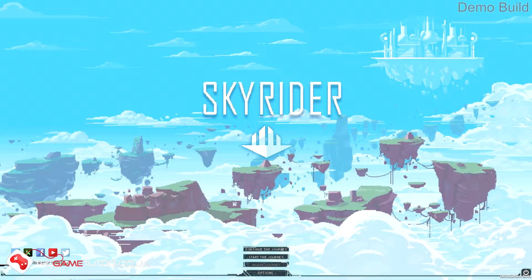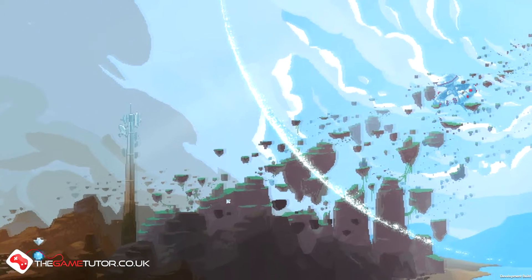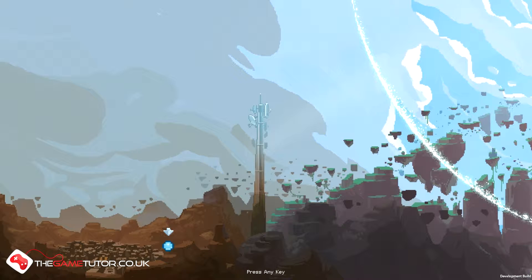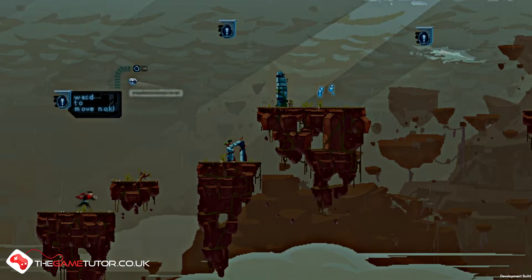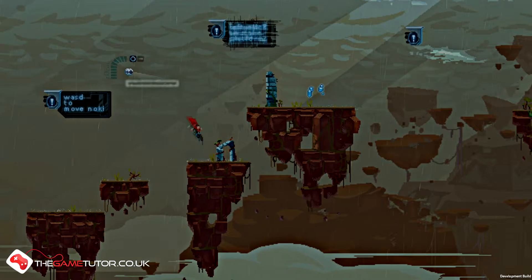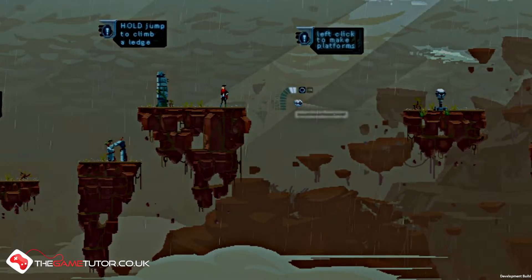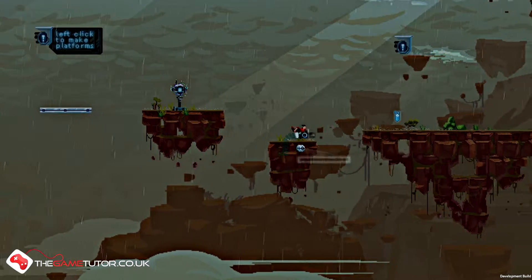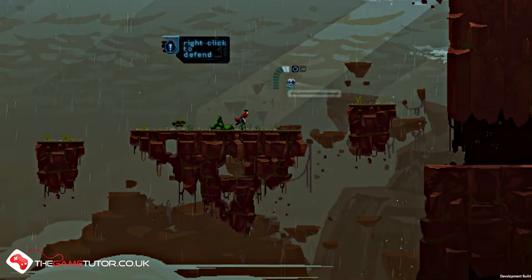Now one thing that's worth mentioning is that this is actually quite an unusual game in the sense that you actually control two characters at once. With WASD you control this little man here which I'm jumping around with, and then with the mouse I'm actually controlling his robot companion, and this means that I can do a couple of different things. I can make platforms as you can see, and as well as making platforms I can also defend against incoming stuff.